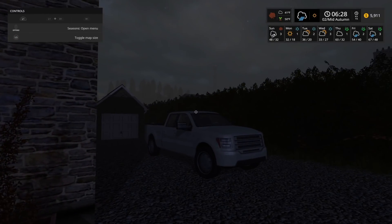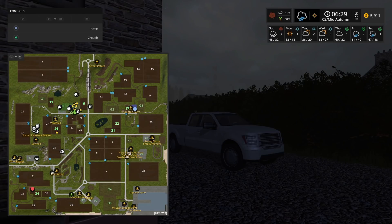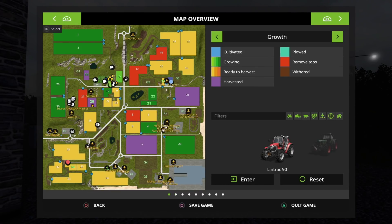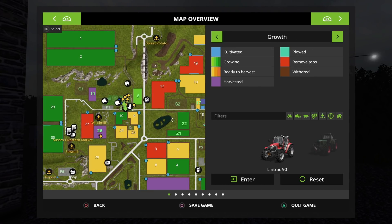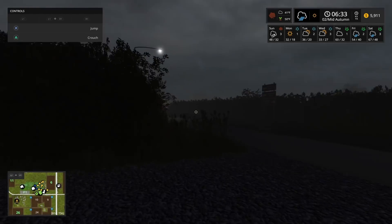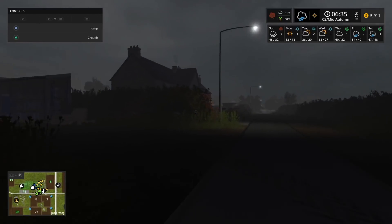As you guys can see, we planted oil sea radishes on field 6, we finished on 11, and we finished on 26. Let's check to see how stuff has grown. Fields 22 and 21 are not ready, 17 is still ready, and so is 34. It says it's supposed to snow tomorrow, so I hope not. It's really foggy out right now.